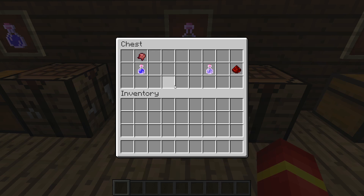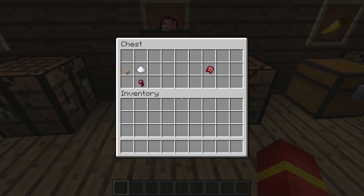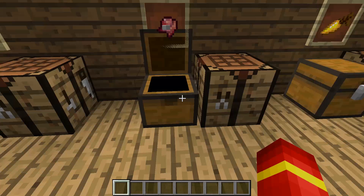Next, your potion of invisibility. You actually need a fermented spider eye. You need a mushroom, a sugar, and a spider eye. I think they have to be in this orientation on the crafting table, or even in your own crafting menu. And that will give you a fermented spider eye.